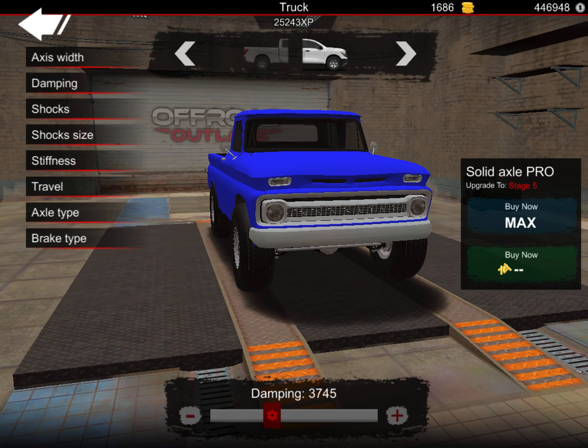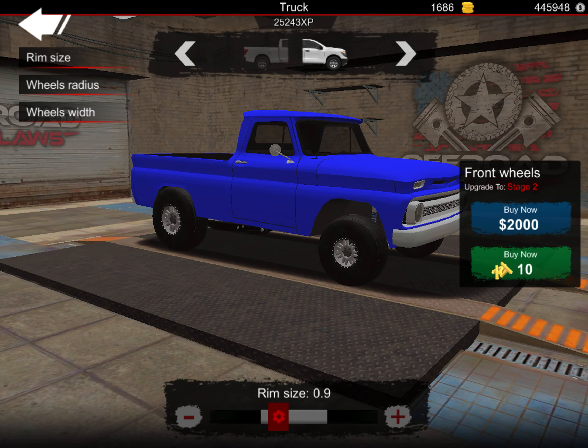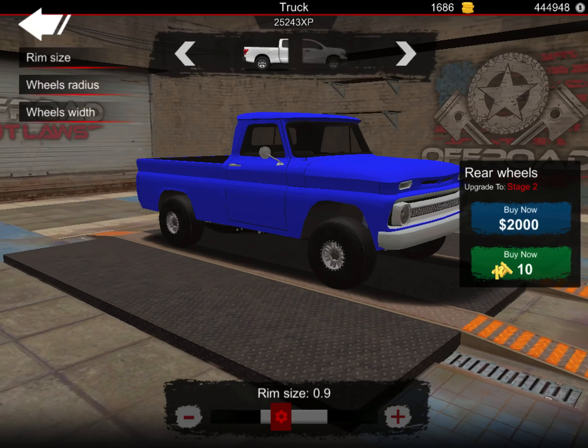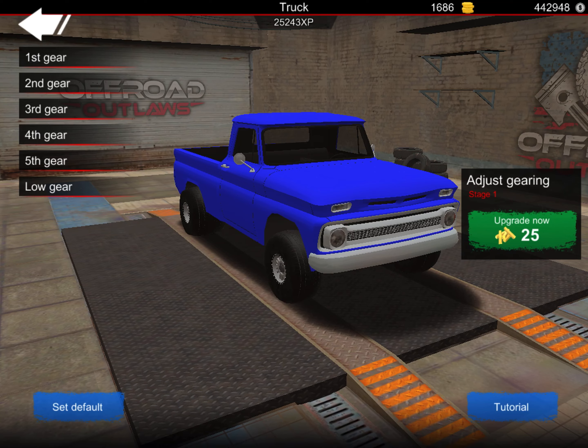For damping I'll set it to about 3700. The width I'll leave alone. The tire radius I need to bring down for a good drag race setup. The width in the back I'll put all the way up. I'll go ahead and upgrade it again and bring it up a little bit more. Up here in the front, I think that width should work fine.